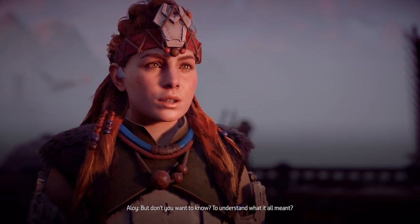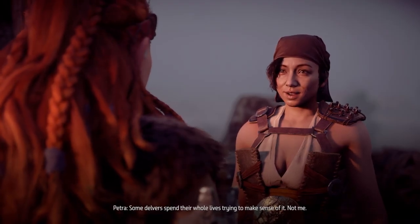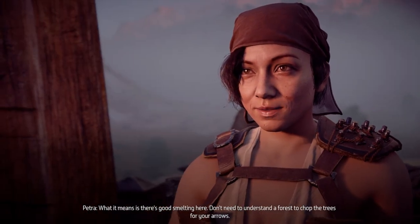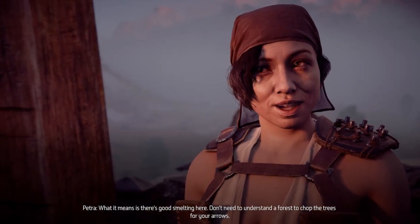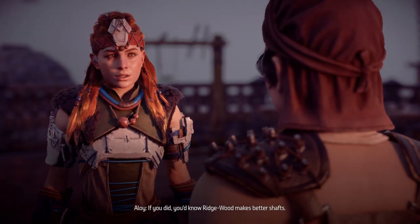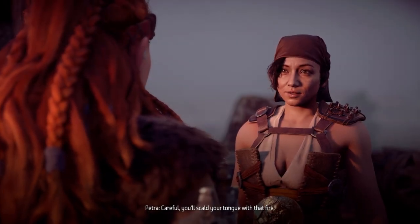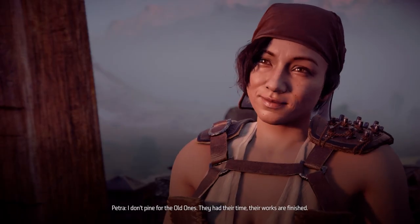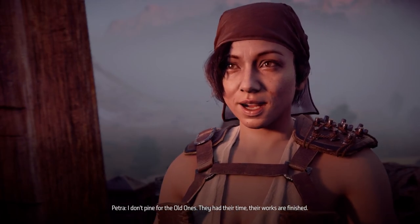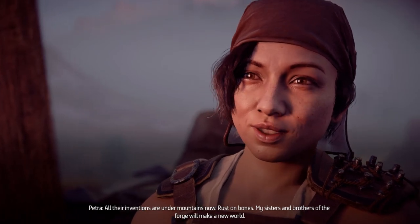Aloy: 'But don't you want to know, to understand what it all meant?' Petra: 'Nah — some delvers spend their whole lives trying to make sense of it, not me. What it means is there's good smelting here. You don't need to understand a forest to chop down the trees for your arrows.' Aloy: 'If you did, you'd know ridgewood makes better shafts.' Petra: 'Careful — you'll scald your tongue with that fire. I don't pine for the Old Ones; they had their time. Their works are finished, all their inventions are under mountains now, rust on bones. My sisters and brothers of the forge will make a new world.'